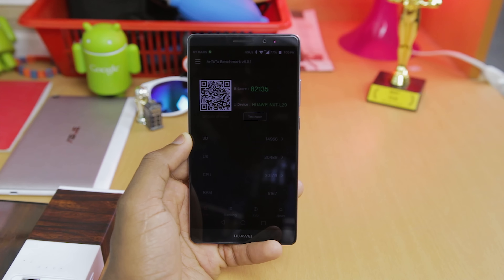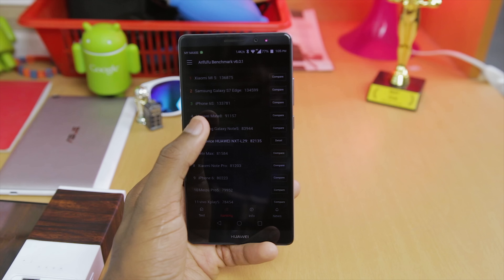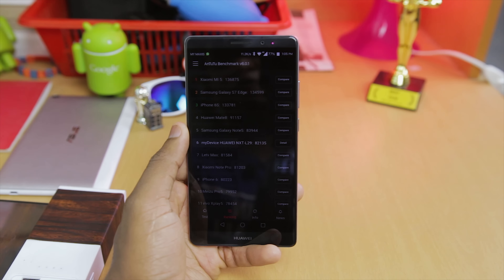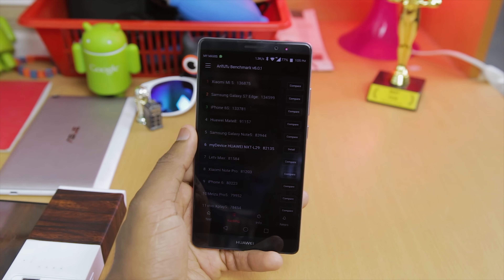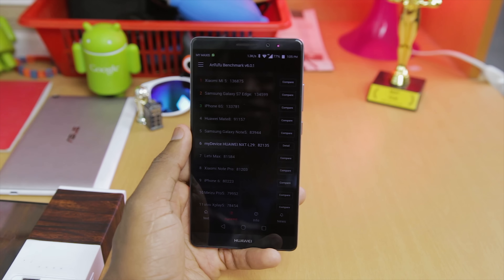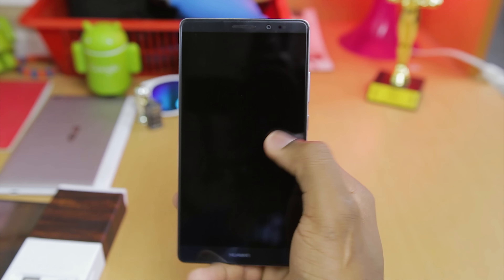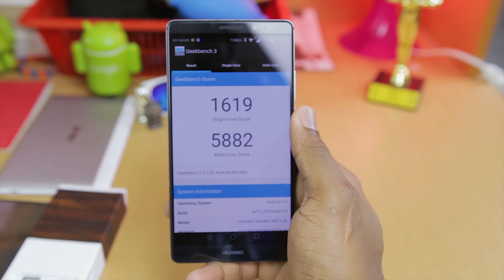After running the AnTuTu benchmark, I got a score of 82,135. Now, I can actually get a higher number — the Huawei Mate 8 can hit 91,000 if I bump it to performance mode — but I'm not really interested in that. I don't really believe in benchmarks, but for people who want the numbers, here you go.